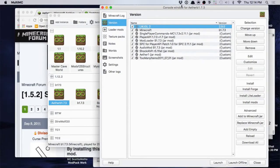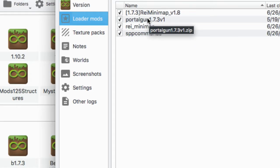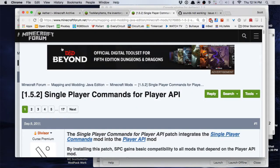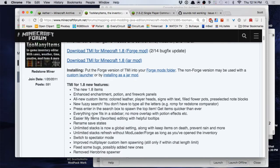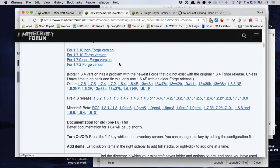The only other things I have added to the loaders folder are Portal Gun and Zan's minimap. My total pack includes Zan's minimap, Portal Gun, Single Player Commands, the Aether, and Too Many Items. Too Many Items you can get from the Minecraft forum post — I'll leave the link. Here are all the old downloads and it works.